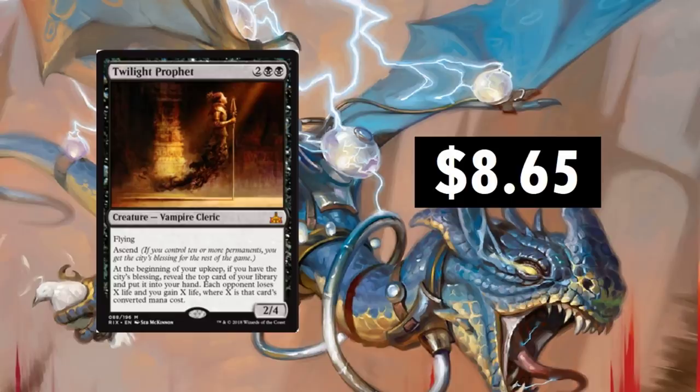Twilight Prophet, $8.65. This thing has really stayed around this price for quite some time, from Rivals of Ixalan, but it's just a nasty card. It's one of my favorite cards to play with. At the beginning of your upkeep, if you have the City's Blessing, you reveal the top card of your library and put it into your hand. Each opponent loses X life and you gain X life, where X is that card's converted mana cost. It runs great in decks with higher converted mana costs. $8.65 — I think that's a fair price for this card.